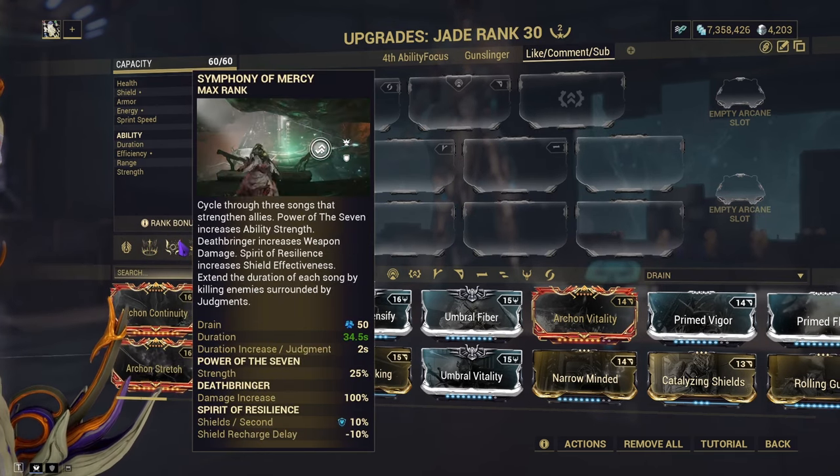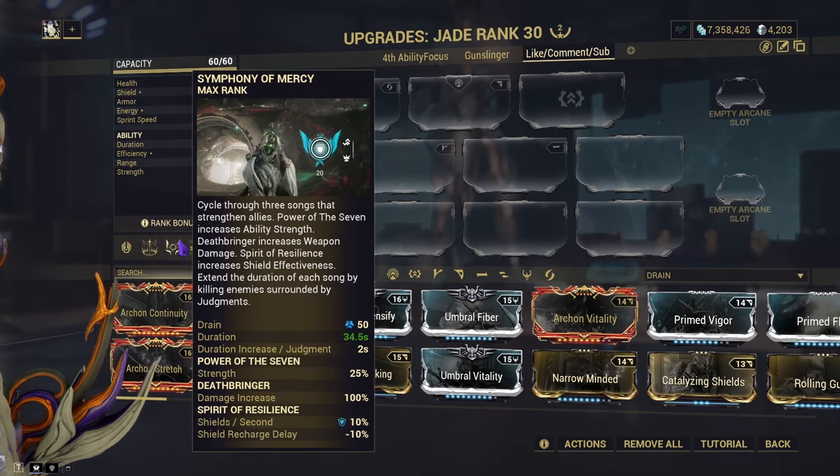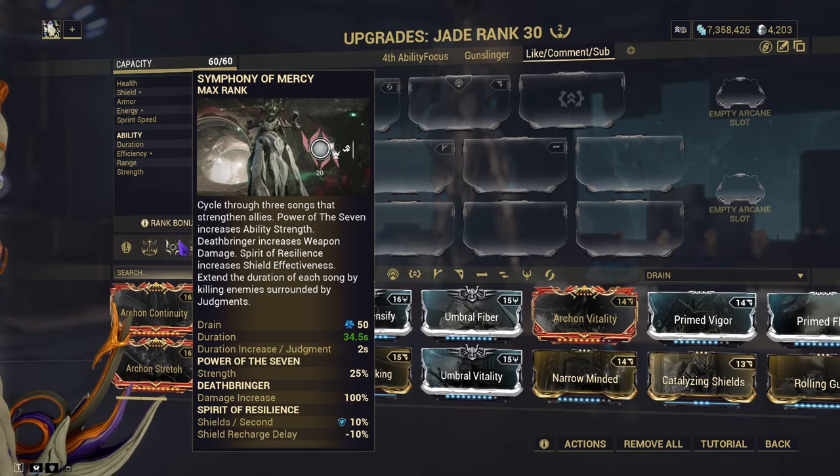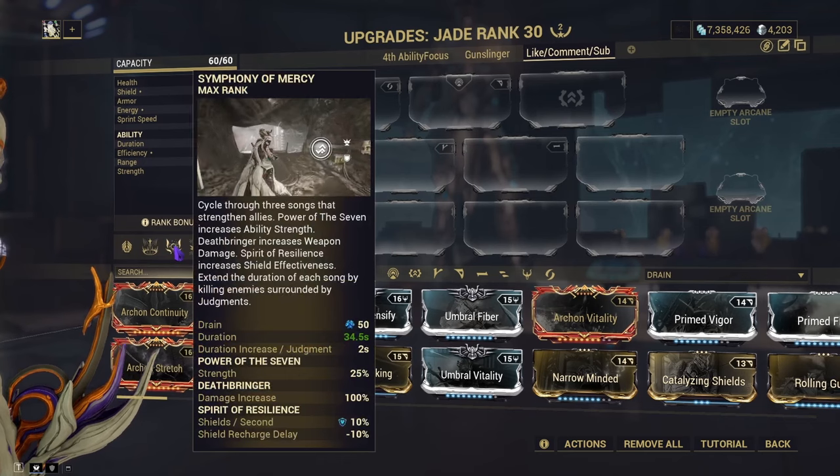Next up is Symphony of Mercy. This basically is a rotator between power strength, weapon damage, and shield restoration. After casting it, you can cycle it and it will come back if you get kills on enemies that have been affected by Judgment.